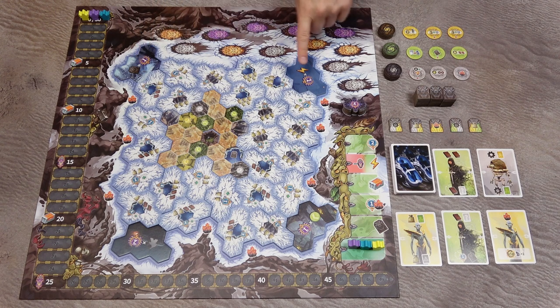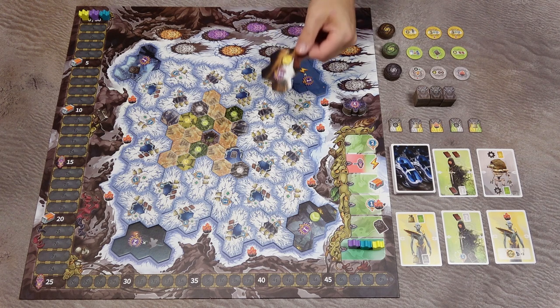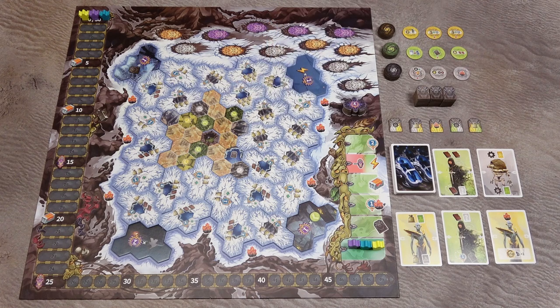Then shuffle the large location tiles and randomly place one in each corner of the game board with the random side up. Return the unused large location tiles back to the box.